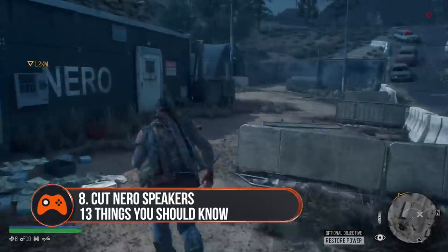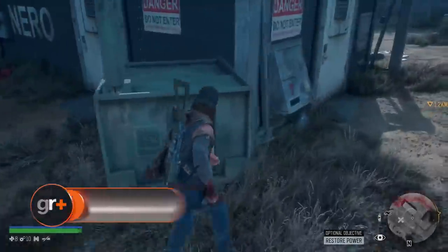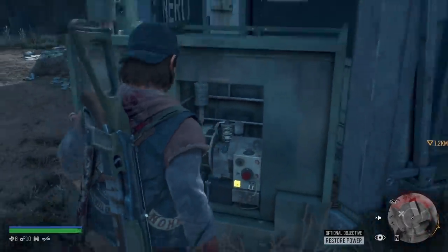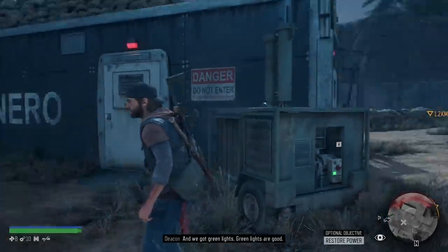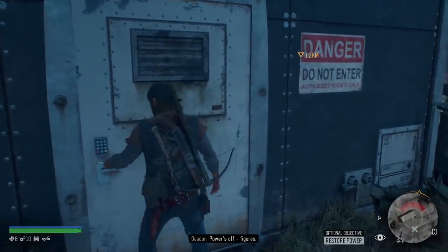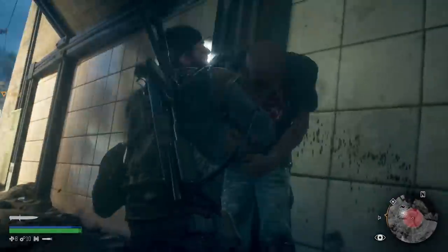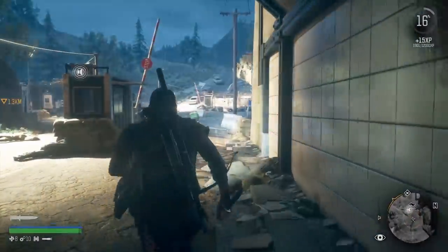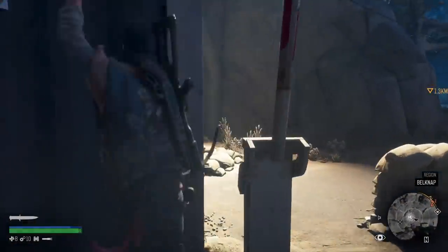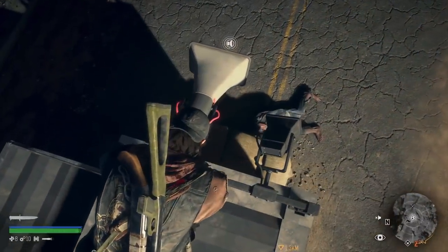Tip 8: Cut down or shoot off all Nero checkpoint speakers before you turn on the power. At each Nero checkpoint you'll have to refuel the generator before you can open the doors. Turning on the power will also turn on everything connected to it though, including the loudspeakers — and as decades of zombie entertainment has taught us, zombies latch onto loud noises instantly. Hop on top of the main checkpoint buildings and hold square while next to the speakers to cut them down with your boot knife, and if there are any you can't reach, equip a suppressor and shoot them off. Otherwise, when you emerge from the Nero checkpoint there may be a horde waiting.